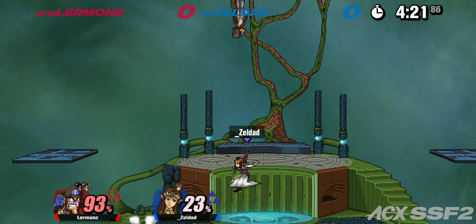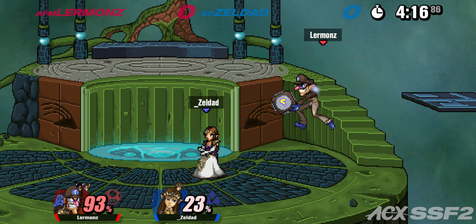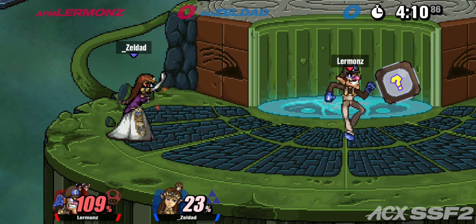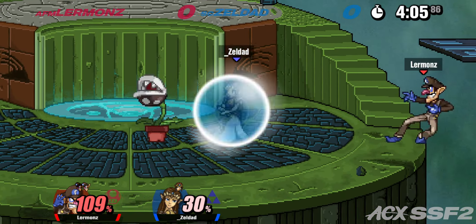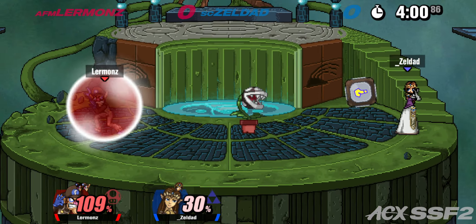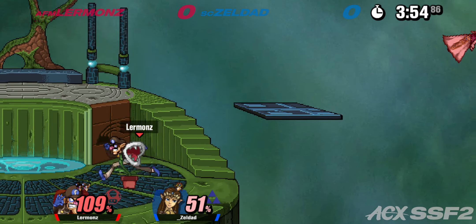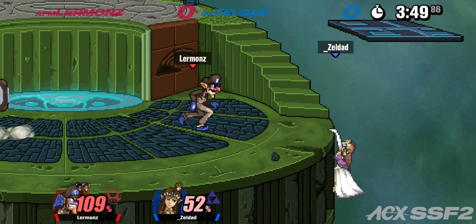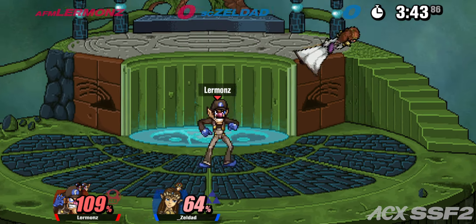Lermans is taking a slight lead. Jab into f-smash on shield — that was a really good up smash that still doesn't get the kill. Up smash into side B is a real kill confirm, even though it looks like Waluigi should be able to jump out. There's just that much hitstun. That's how you get hit by a six — you take that much percent knockback.